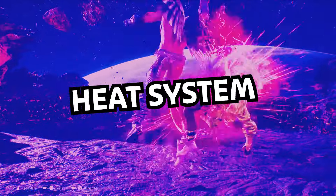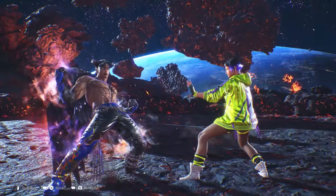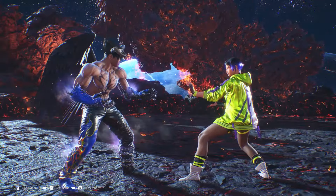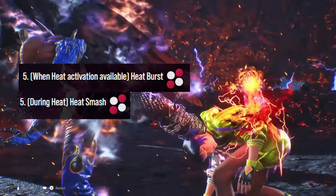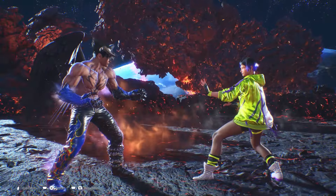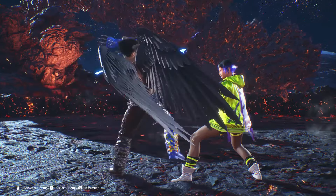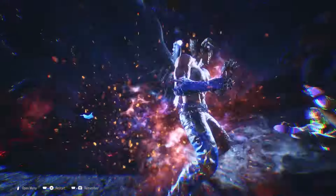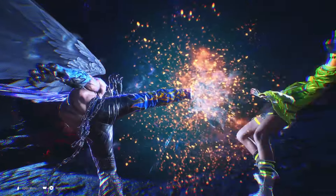The heat system — when your character goes into heat, it enhances their abilities and some of their moves. To get into heat, press R1 or 2+3, which is right punch and left kick together. You can also enter it by using a heat engager — some moves, if you hit successfully, will put you into heat.